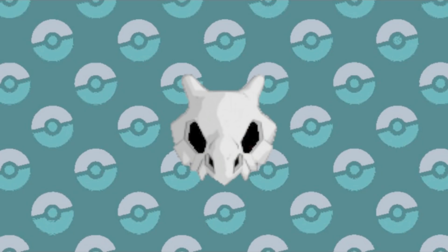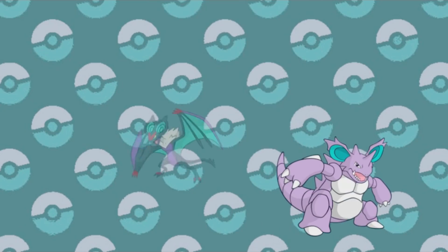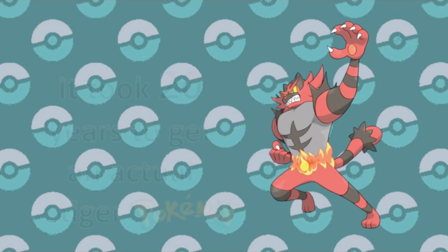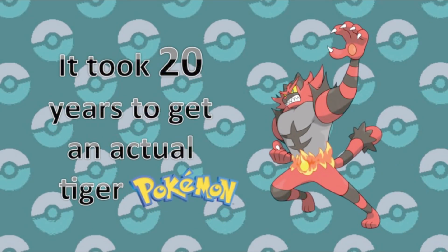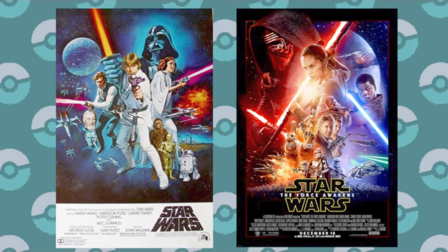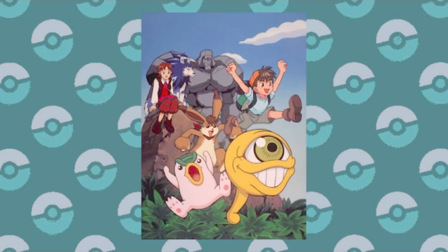What's going on Imperials? It's Emperor Cubone here. Pokémon has had some pretty great designs over the years, some of them being quite surprising and extremely creative. A lot of the time that's pretty great, but thinking so creatively can lead you to blow past ideas that could be considered obvious. With Pokémon Sword and Shield on the horizon, I thought it might be interesting to point out some fairly obvious Pokémon designs that for some reason they've yet to include.